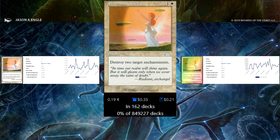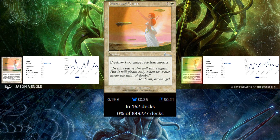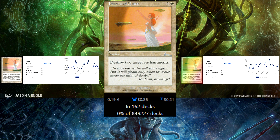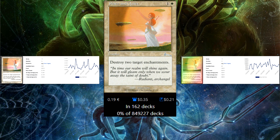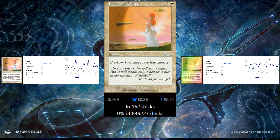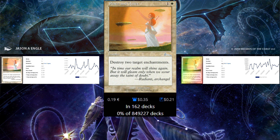Next up is Peace and Quiet — 2 mana instant, destroys 2 enchantments. I'd say this one is the worst out of all the cards I've listed. You have to have 2 targets; you can't cast it on only 1 enchantment. But at instant speed for 2 mana I'd say this one is fine.